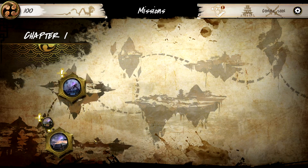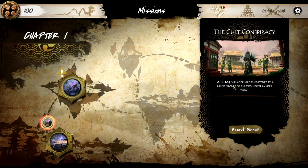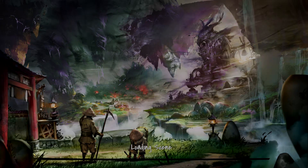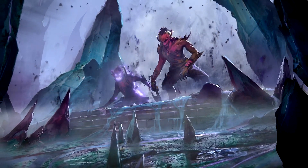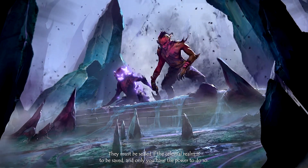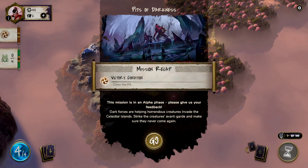Next mission. Villagers are threatened by a large group of cult followers — help them. Our forces are preparing an invasion — you're sent to put an end to their schemes. Let's go there. 'How have these vile creatures reached the Celestial Islands? Pits tainted by corruption serve them as gateway. They must be sealed if the Celestial Realm is to be saved. And only you have the power to do so.' Dark forces are open — let's go do it. Close the pit, it says. Where is the pit?